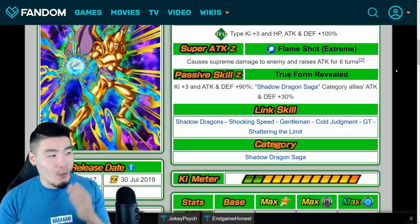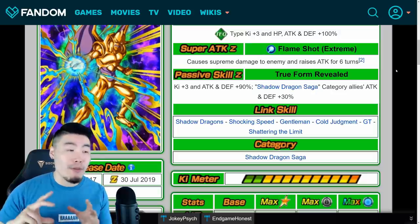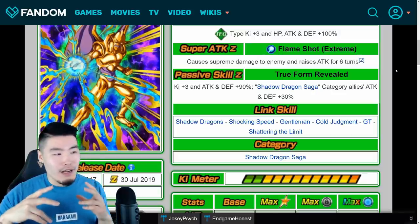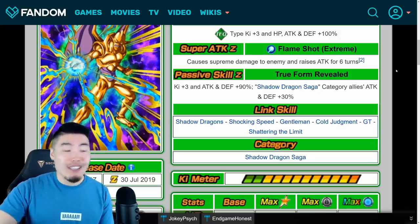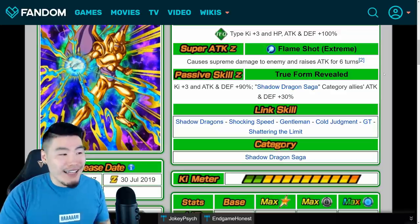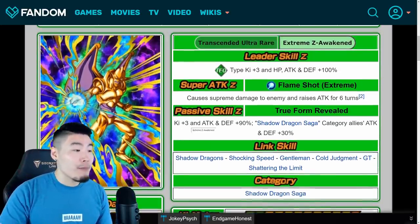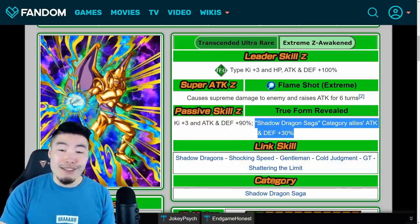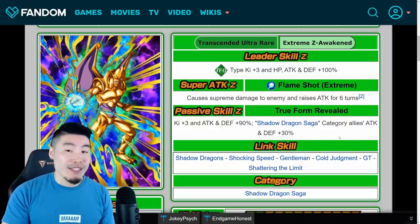This guy is probably the one I'm most excited for, mainly because Shadow Dragon Saga is one of my favorite categories in the game, and it was always missing a solid support unit. We always had the PHY Pan, which was fine, but she wasn't really good outside of the support. This guy not only can still do a bit of damage and tank a little bit, but he's also a very good support for the Shadow Dragon Saga category — so yeah, I'm super excited for this guy.